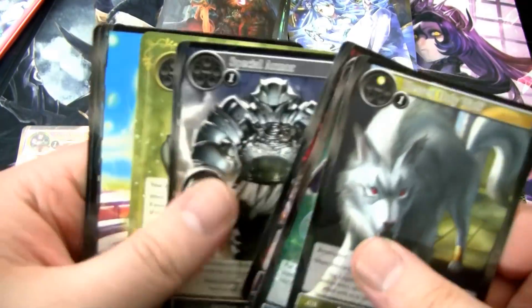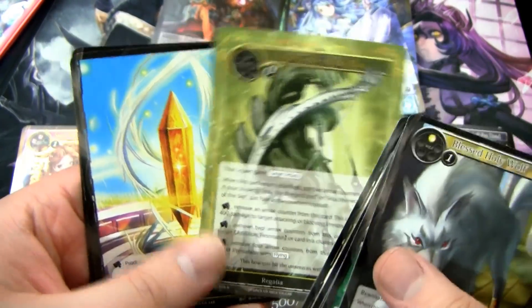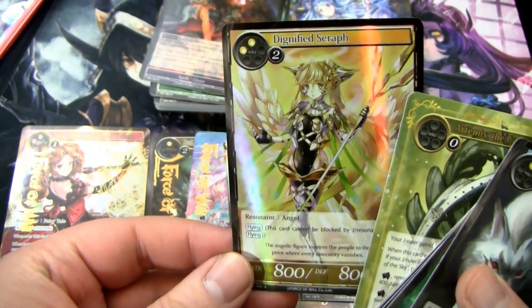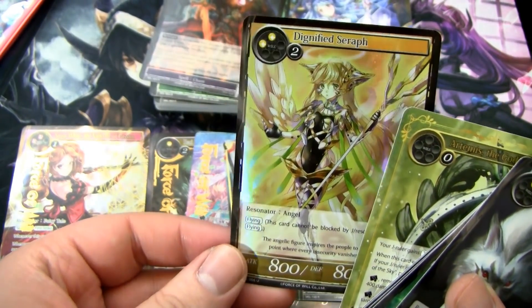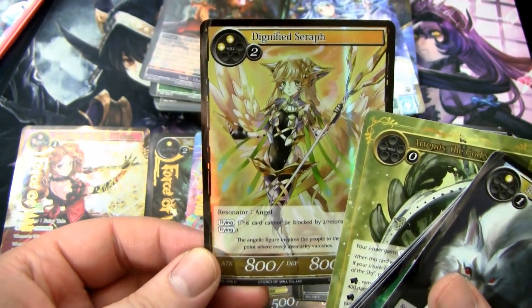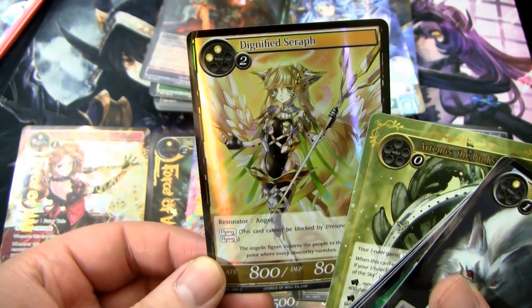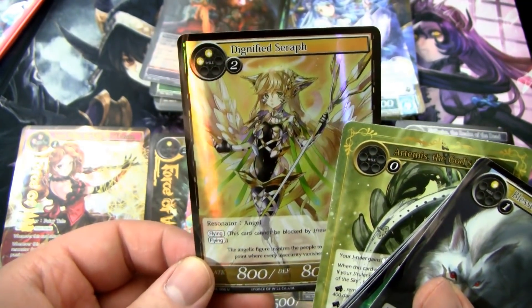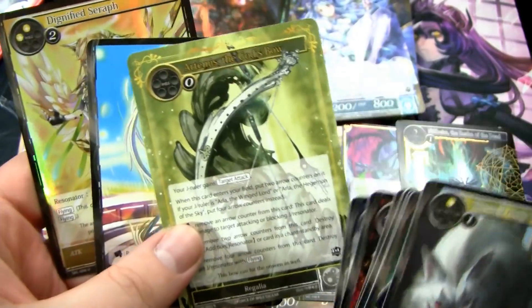Got three more packs to go, including this one. That is an Artemis the God's Bow — pretty good one. And a Foil Little Angel. She reminds me kind of of Evangelion, and also kind of of Battle Angel Alita. Still happy to get the Artemis.